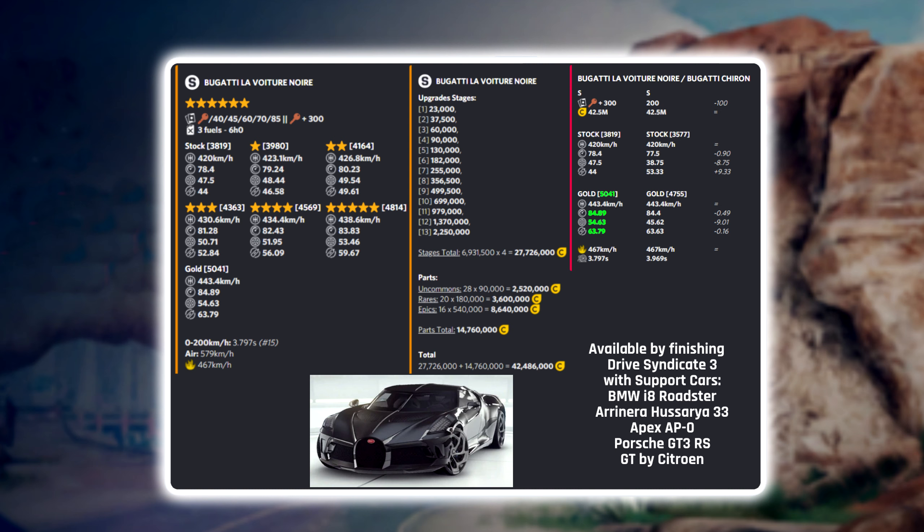So if you already have the Bugatti Chiron maxed out or even golden, you don't need to be too sad if you don't manage to unlock the Bugatti LVN during this Drive Syndicate. This car will be available during Drive Syndicate for free, and the support cars are the BMW i8 Roadster, the Arinera Rosario, the Apex AP0, the Porsche GT3 RS, and the GT by Citroën.